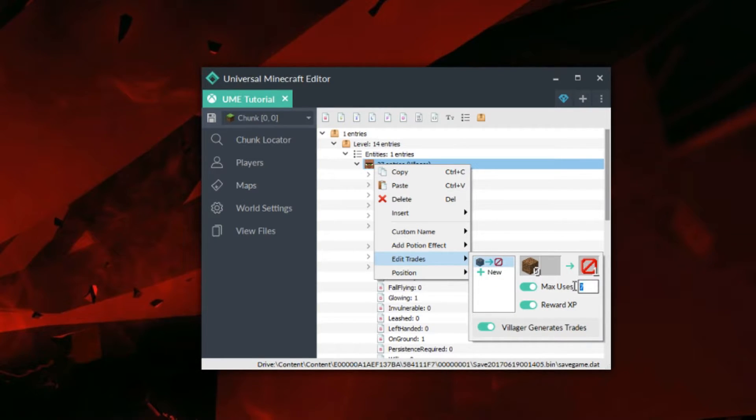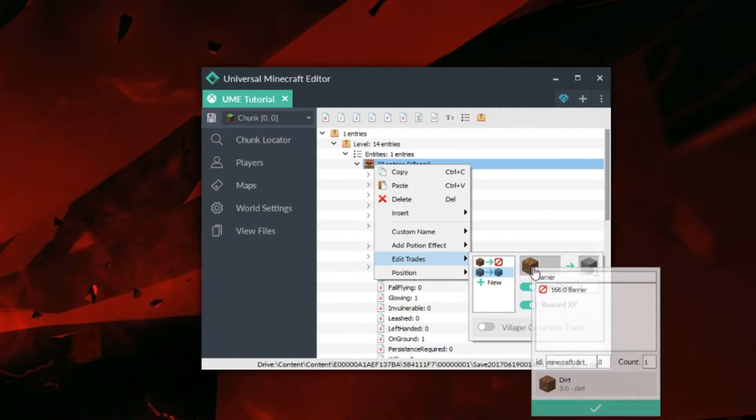We're going to set the max uses to 10,000 if we'd like to have almost unlimited, or you can just completely disable max uses entirely. I'm also going to disable reward XP. However, if you want your trade to give XP, you can use that as well. Also disable villager generates trades if you do not want your villager to make more trades after you use your current ones.